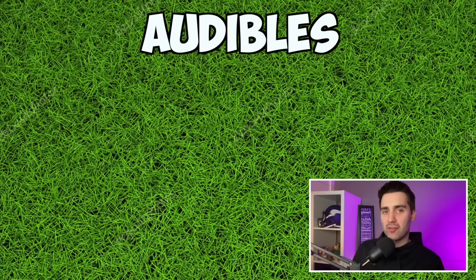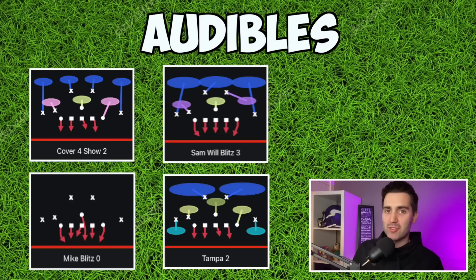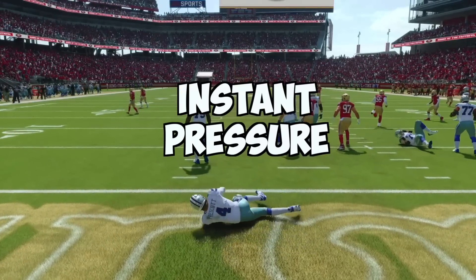Now it's time to get to the scheme itself. Our audibles for the scheme are going to be Cover 4 Show 2, Mike Blitz 0, Sam Wilblitz 3, and Tampa 2. The first play we're going to take a look at is Sam Wilblitz 3, and we're going to use this play as one of the best defenses in the game to get instant pressure off the edge.